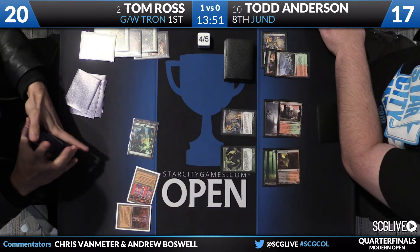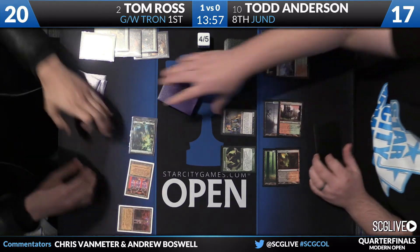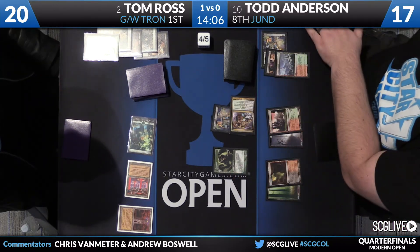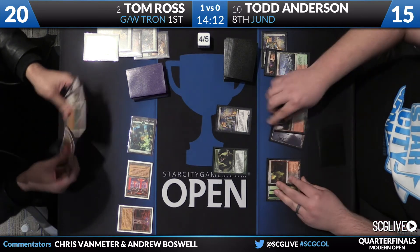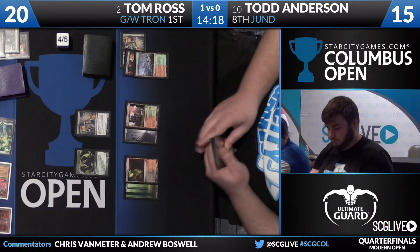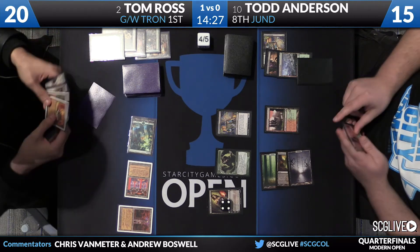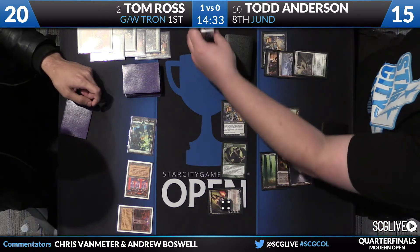Tom Sylvan Scryes for an Urza's Tower and passes. Todd gets a Dark Confidant trigger in his upkeep. Abrupt Decay knocks Todd down to 15. Tarmogoyf is a 4/5, Dark Confidant a 2/1, and then Liliana hits the board. This is exactly what Jund wants: Tarmogoyf, Dark Confidant, Liliana. When they're all on the table, it's very hard for the Tron player to deal with. Tom needs a powerhouse play — possibly Ugin, which would be an all-star here.